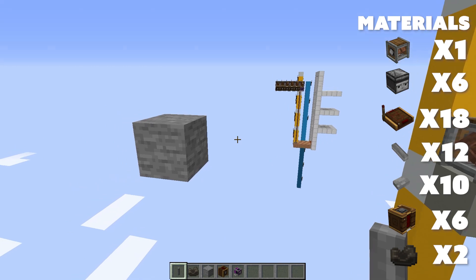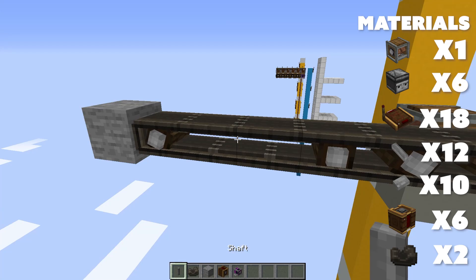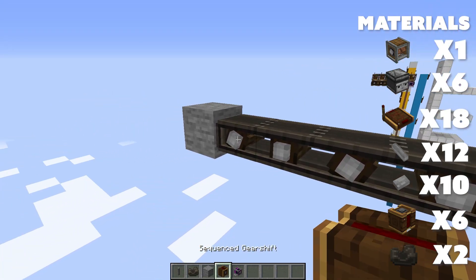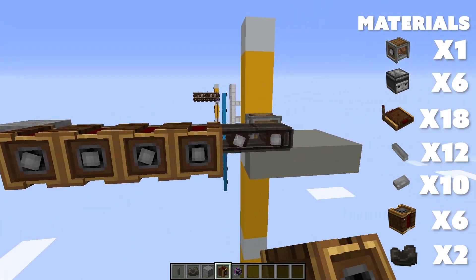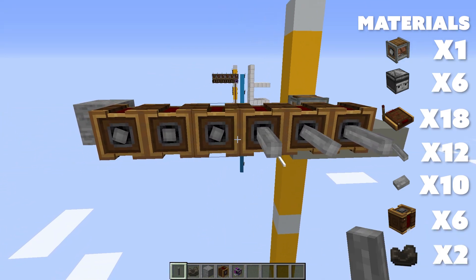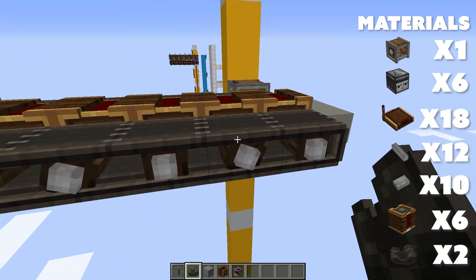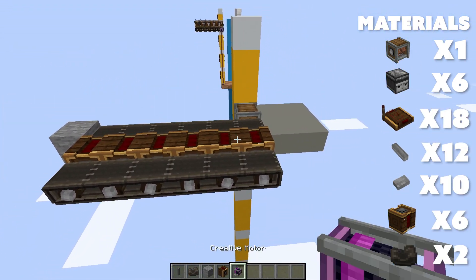Next, we're going to set up a belt that's six blocks wide and we're going to want a shaft in each block. Once those are added, we'll go ahead and connect six sequenced gear shifts to the shafts. Then let's connect the shaft to each one of them and connect them with a belt, so now I can connect my motor here and be done with this part.